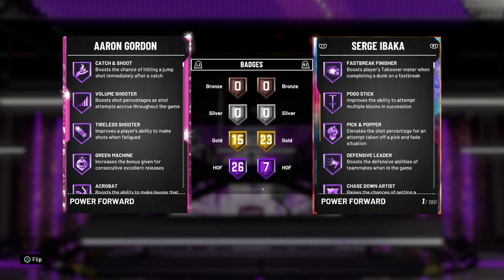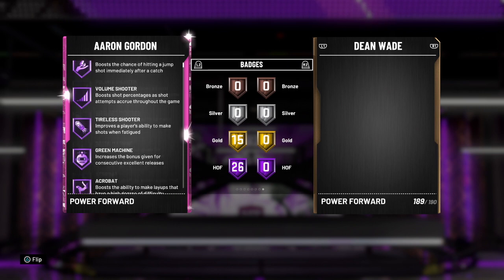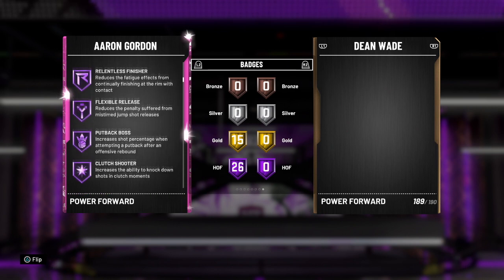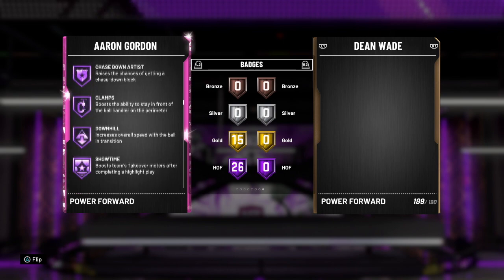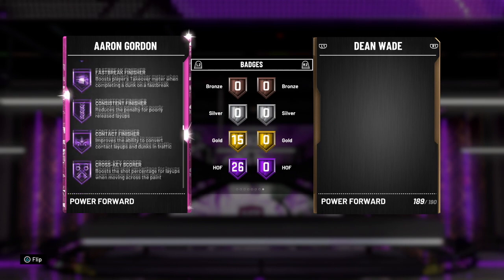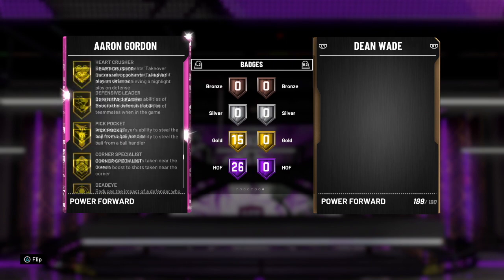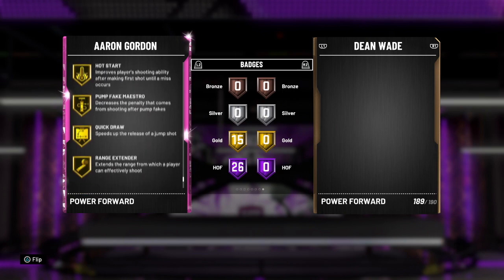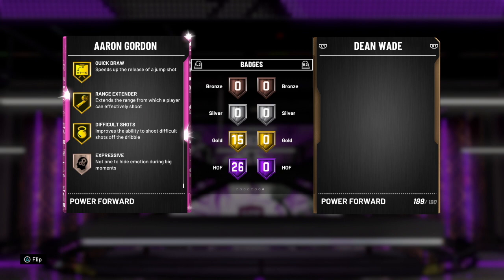Aaron Gordon has badges including catch and shoot, volume shooter, tireless shooter, green machine, acrobat, relentless finisher, flex release, put back boss, clutch shooter, lob city finisher, quick first step, pick dodger, chase down artist, clamps, downhill, showtime, intimidator, pro touch, pogo stick, tireless defender, fast break finisher, kiss the finisher, contact finisher, crosskey scorer, pick and roll, and 15 gold badges including quick draw and range extender.